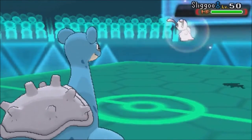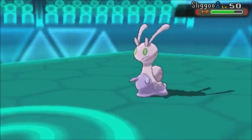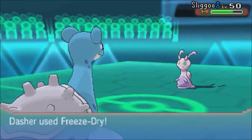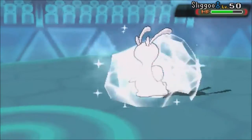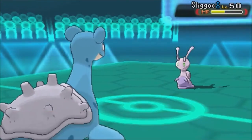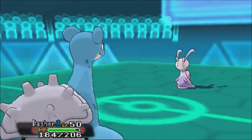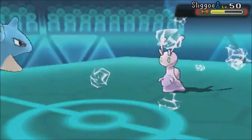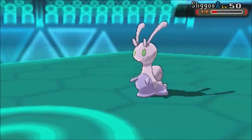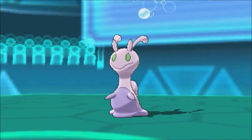He decides to switch out to Sligo. That's super effective damage there too, but Eviolite makes this thing super bulky. Even though I'm running a fully invested special attack and special defense with Assault Vest on Lapras, Freeze Stride still doesn't do enough — it's not even a 3HKO. He's going to show me Rest now.